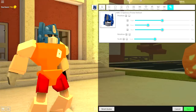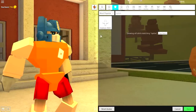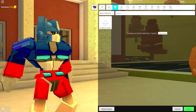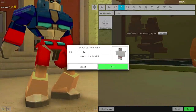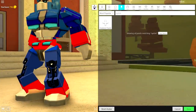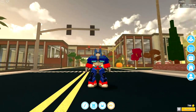Now we want to equip some Optimus Prime clothing. Come to the shirt selection, click custom shirts, input the following code and press wear. We're going to do the exact same thing for the pants — come to the pant selection, click custom pants, input the following code (pause the video if you need to) and press wear. You will be rewarded with these amazing pants. And believe it or not, that is it — that is how you make Optimus Prime inside of Robloxian High School!